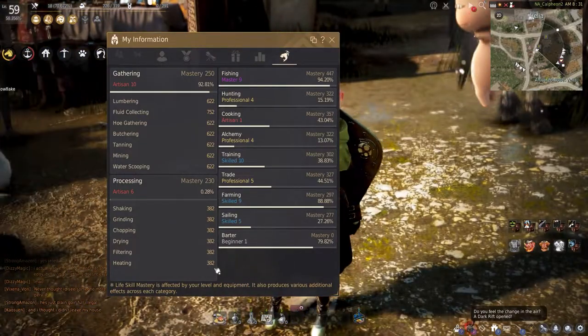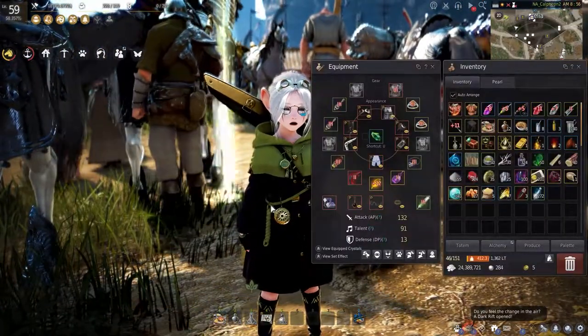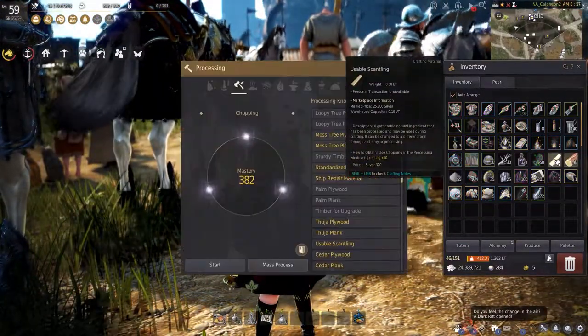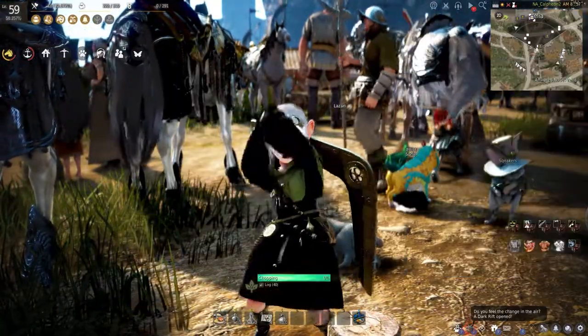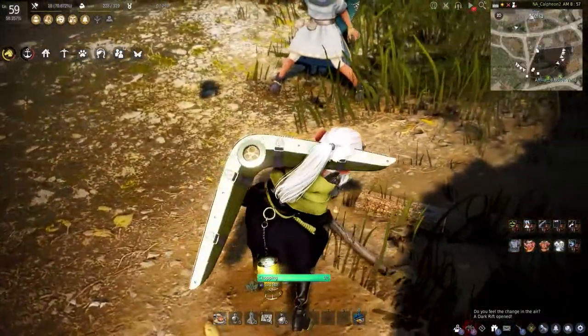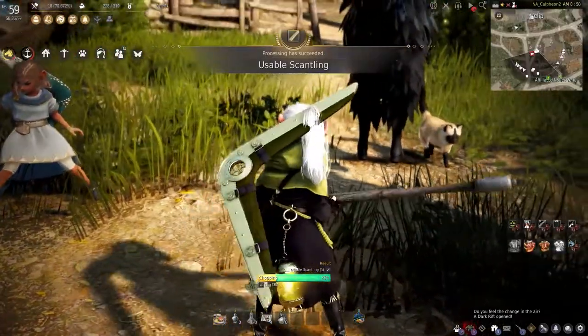For this guide, I'm going to be showing you how to chop down wood you collect, then process them further to make items or sell them for more silver than you'd normally get unprocessed. Place the logs in and hit start — this will begin chopping all the logs into usable scantling. It takes 10 logs to make one scantling at beginner processing. The higher your processing level, the higher the chance you'll get more resources when processing.